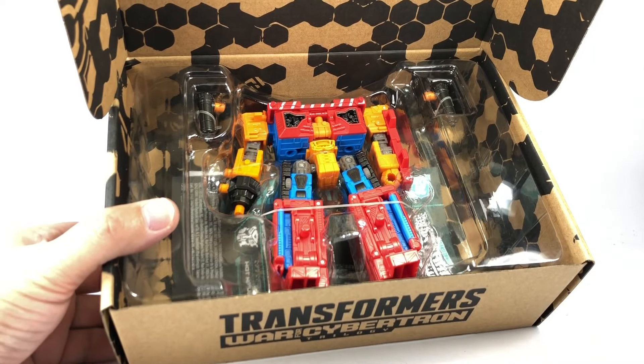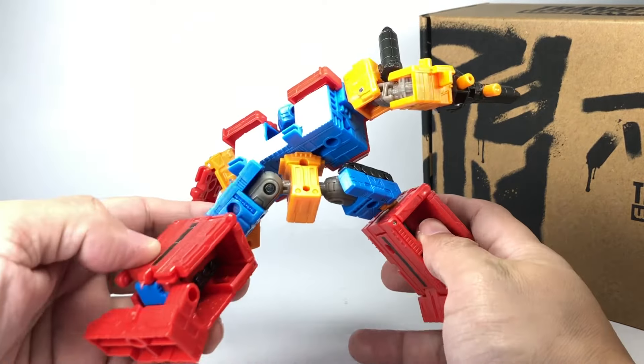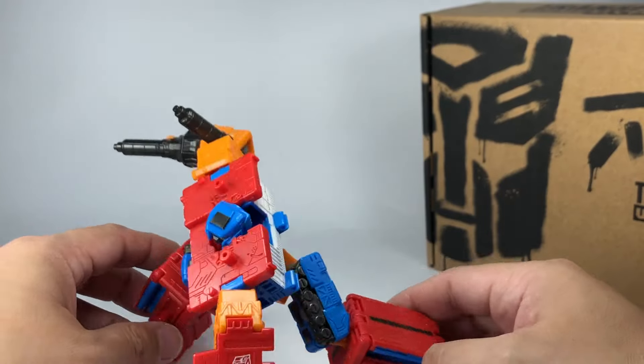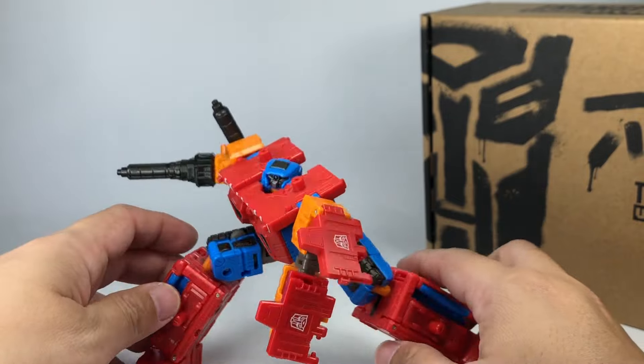And here is Hothouse out of packaging. These colors work — I don't know what it is with these kiddie Lego block colors that just makes me like this figure. Some nice highlights here, which we'll see more of in alt mode. Most of the panels have a lot of details. He's a fire brigade type of battle station. You won't mistake him for anything but an Autobot — two Autobot logos on the same arm.